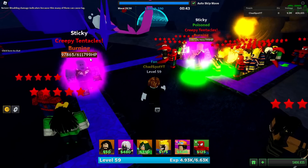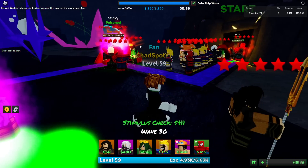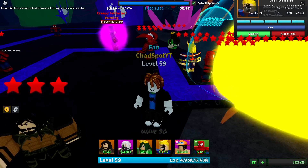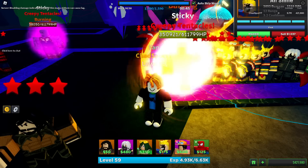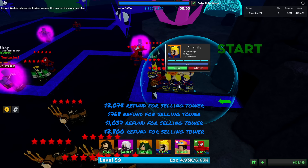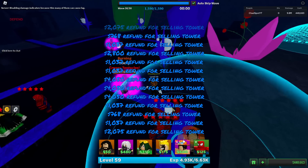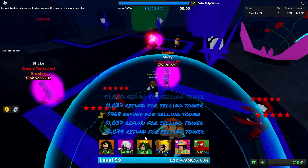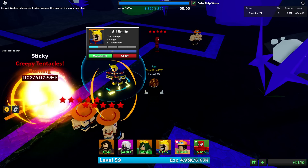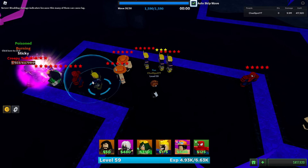We still have a couple Thanoses on the map so we have to figure out how to beat them. Once the last guy spawns in, we're gonna move this entire group to the back. With the ridiculous amount of money we have, that's not gonna be a problem. Use the backspace key to instantly sell all the units very fast - that's a tip for you guys. Use the enter key to upgrade units very fast as well.